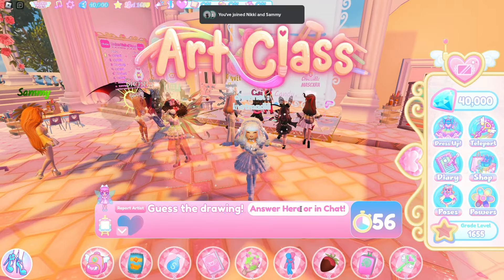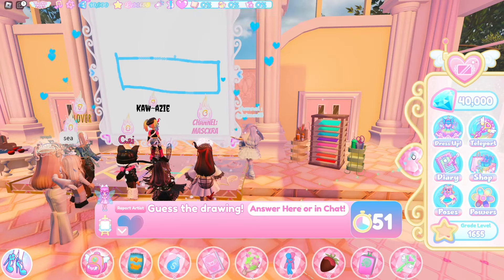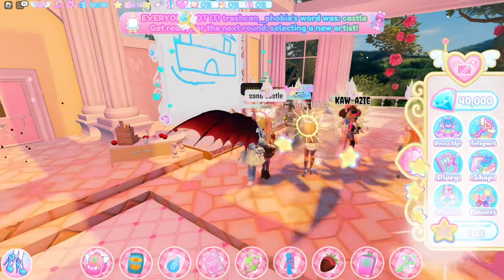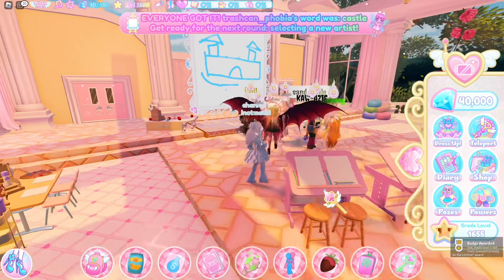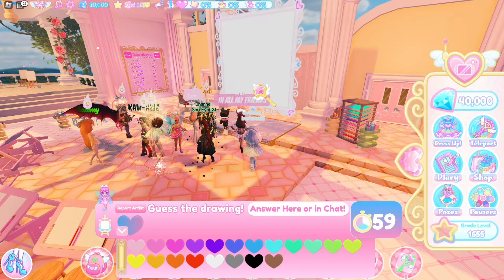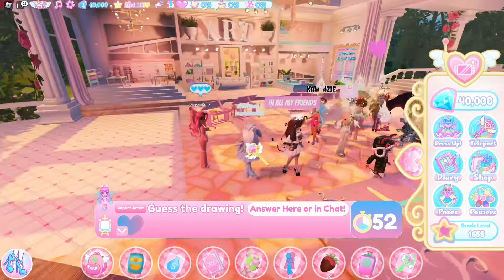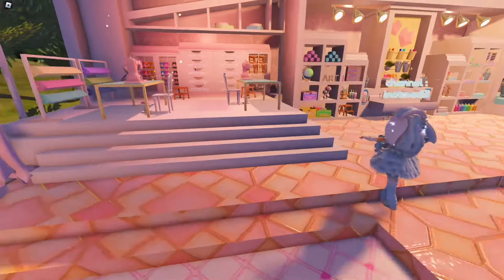It says 'guess the drawing — answer here.' Oh, you get to guess the drawing! Everyone got it — it was 'castle'! So basically, one person draws and everyone else has to guess what the drawing is. You can get points for guessing correctly for the first time. That's pretty much the core gameplay.